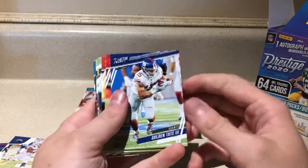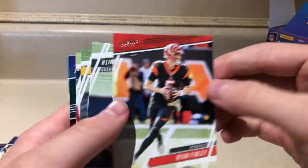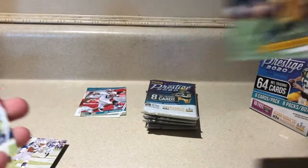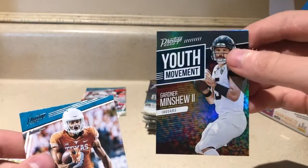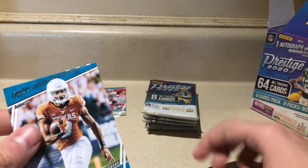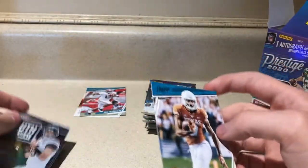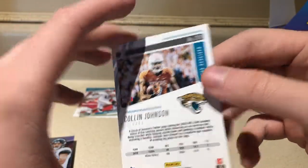Pack number two — we got Golden Tate III, Darwin Thompson, Ryan Finley, Za'Darius Smith, JuJu Smith-Schuster — love to see the Steeler boy there — Julian Edelman, Youth Movement Gardner Minshew with a cool little holo, and a rookie card Colin Johnson, looks like out of Texas. Could be a wide receiver. Good for him.